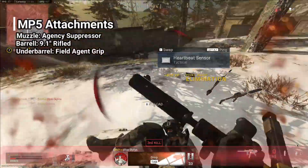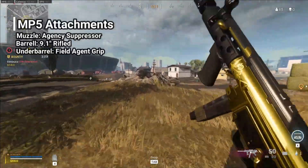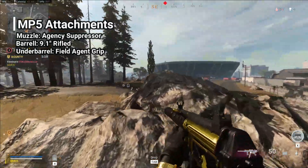For the underbarrel, we're going to be taking the field agent grip. This helps out with the recoil control, something that's really important to make sure you're hitting your shots. Otherwise, this gun can be a little bit bouncy and it's nice to keep it under control.